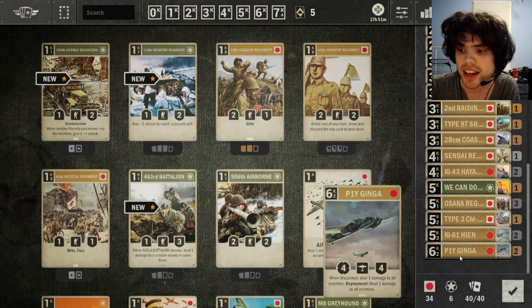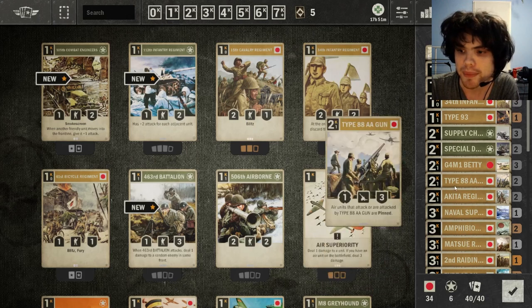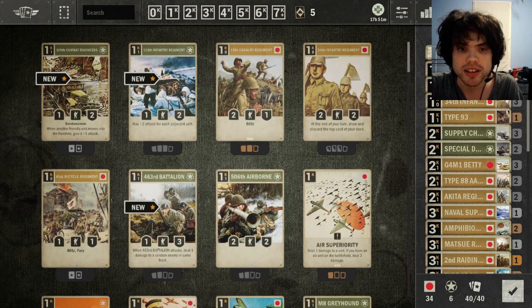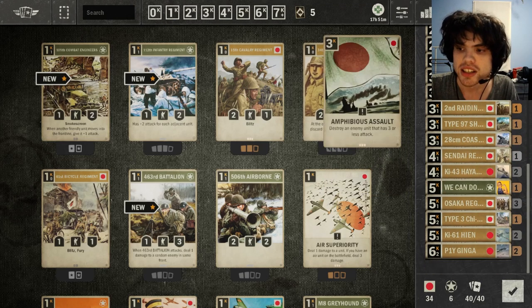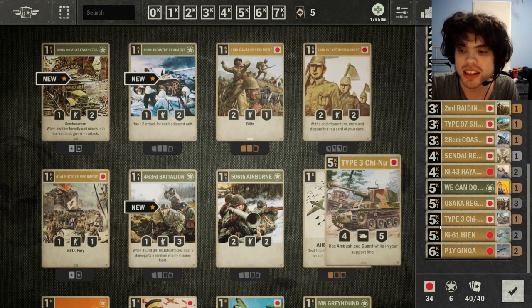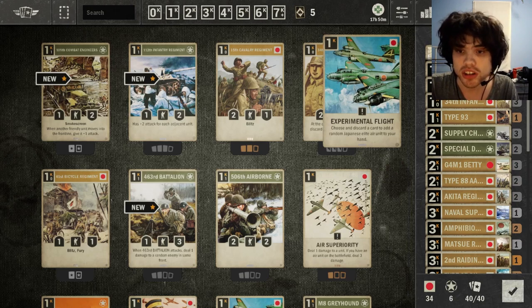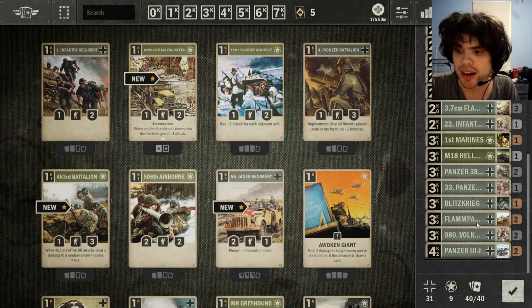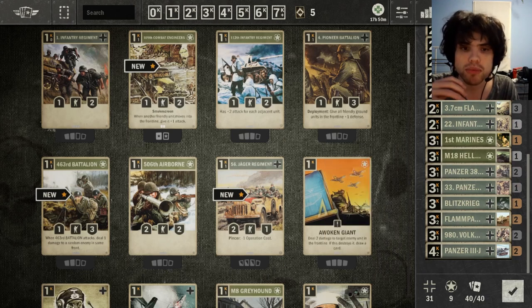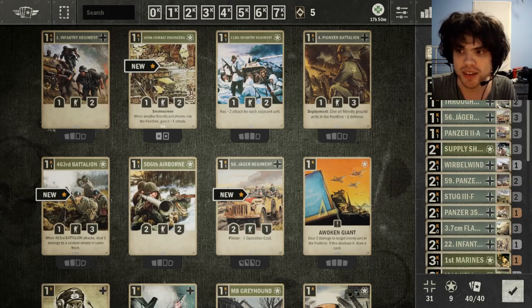We have a Japan-US deck that is sort of a self-discard deck. There are a couple of cards in the game such as Supply Chain and the Betty which, if you discard them, do something beneficial for you. So you're utilizing that with cards that discard your own things, like Special Delivery, 34th Infantry, and Experimental Flight. It's sort of an aggressive deck but a little bit slower, since cards like Experimental Flight give you value — they give you a random Japanese Elite Air Unit. For Germany, we have a German-US Blitzkrieg deck. This deck utilizes the signature card Blitzkrieg, which is a massive finisher card. It's going to give you a ton of attack buffs in the front line temporarily to finish off your opponent, and then it's a ton of tanks to try to get into the front line and hold it and take it quickly. This is another very powerful deck — very, very aggressive, fast deck.